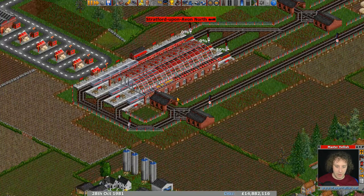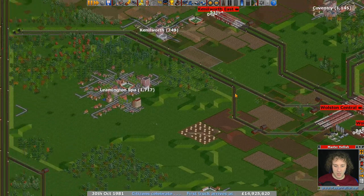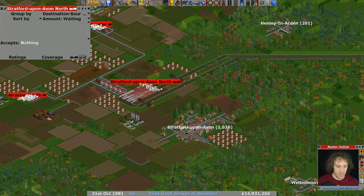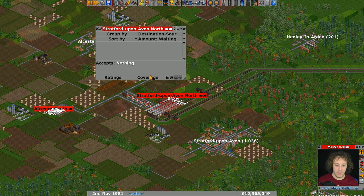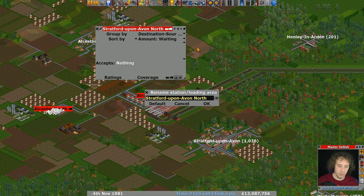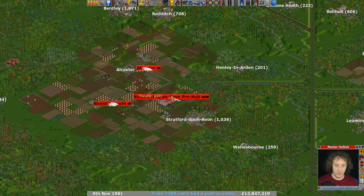In reality, if your trucks are going backwards and forwards, you're not going to have loads of trucks sat here loading constantly all the time, so it's not going to be a problem. But it's something to keep an eye on. They're all loading up, the trains are loading up, bringing all the stuff down to this hub — this is a pre-hub. Stratford-upon-Avon pre-hub, and we've got livestock and grain coming in.